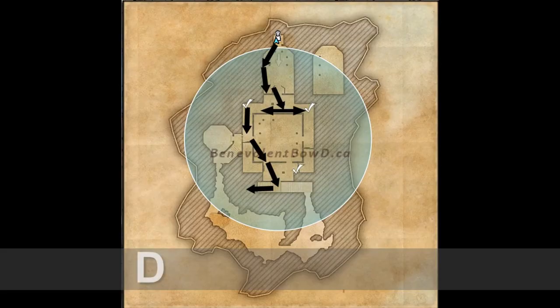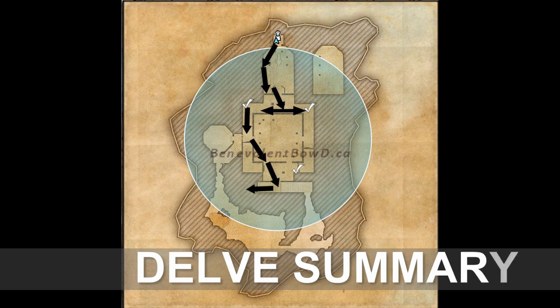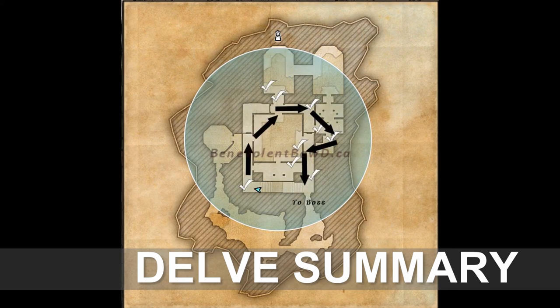Here's the delve recap. You can generally avoid most mobs in the delve, though relics are often guarded by groups of three or more. If the delve isn't crowded you're usually finished before having to go upstairs, and if you haven't collected all three relics on the lower level I've provided a map of the locations upstairs as well. This map also shows the path to the boss in case you are doing the delve quest. No need to copy the maps — they are provided on my website.